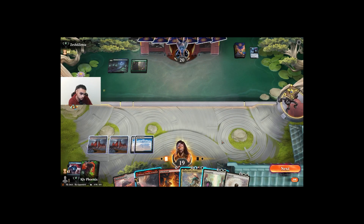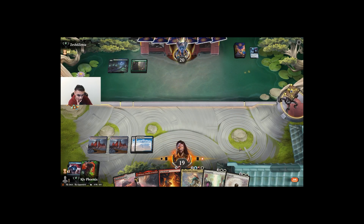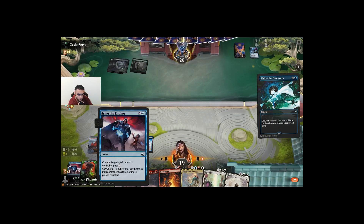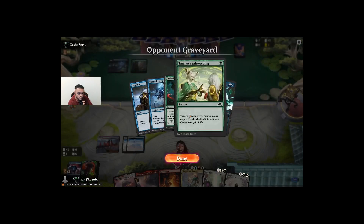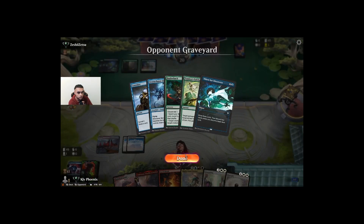Do we slam the Hinata here? Maybe we wait. We need to draw cards — that's very important. We definitely need playables. They probably have a lot of protection in hand but no creatures, so countering their creature bought us a ton of time, actually. Which is pretty good.